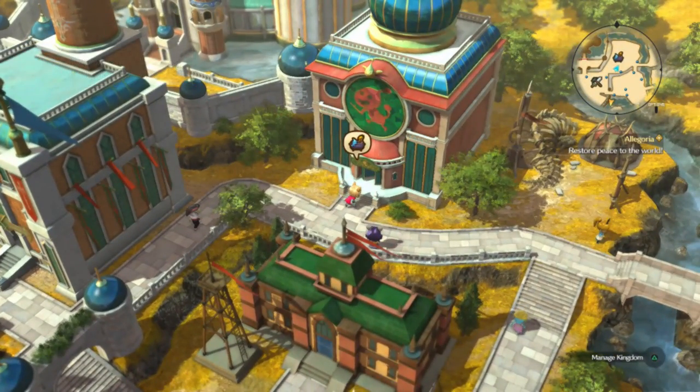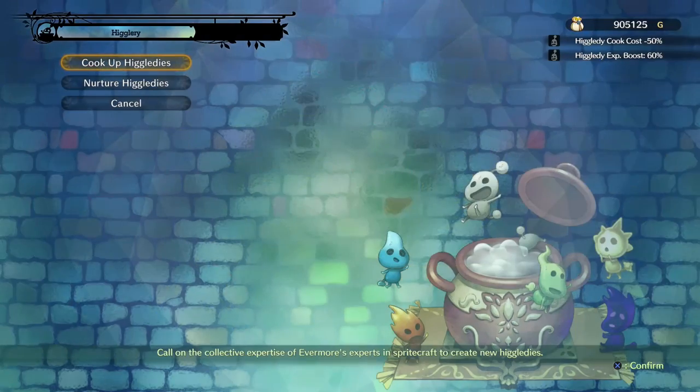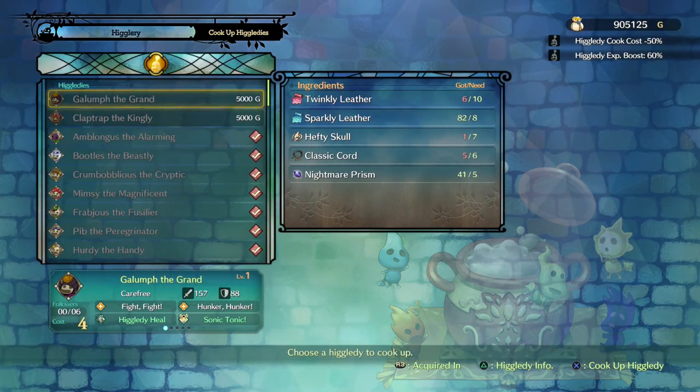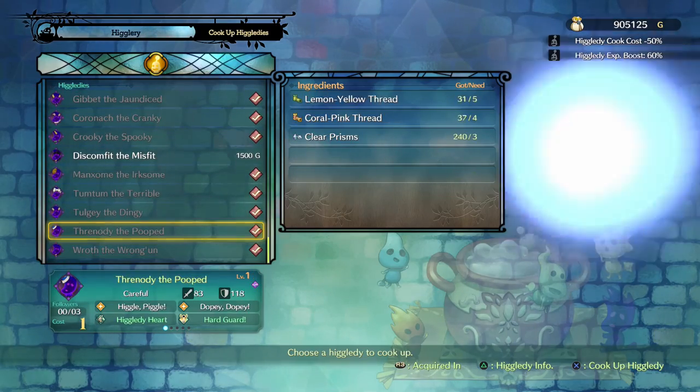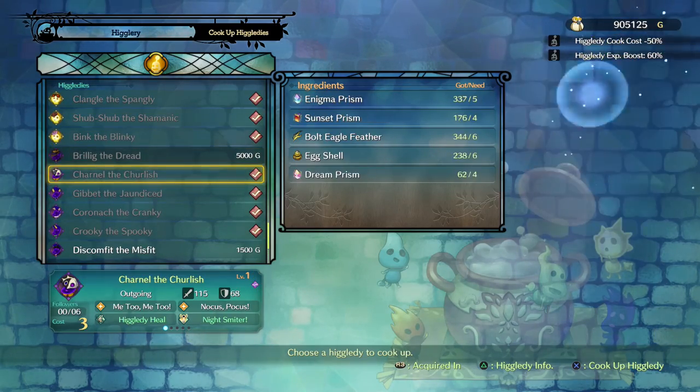So as I said, the reason why this one is fairly easy to set up for this trophy is all of these Higgledys can be crafted over at the Higgledy facility — the Higglery. And they're actually fairly easy to get as well.